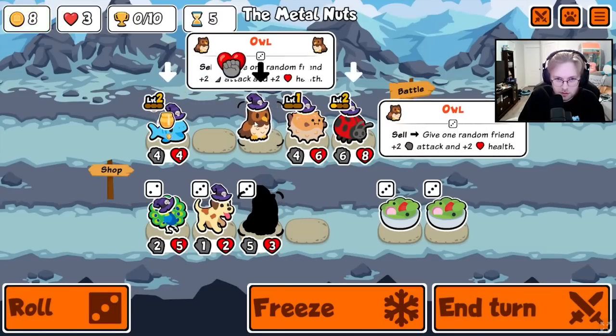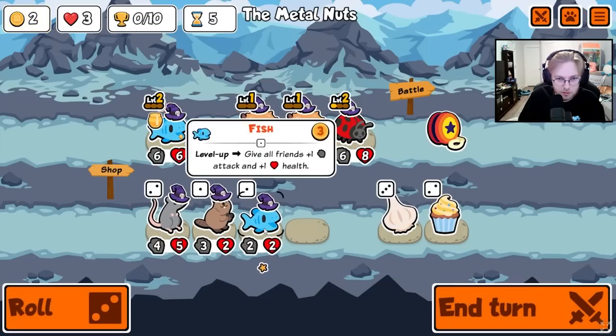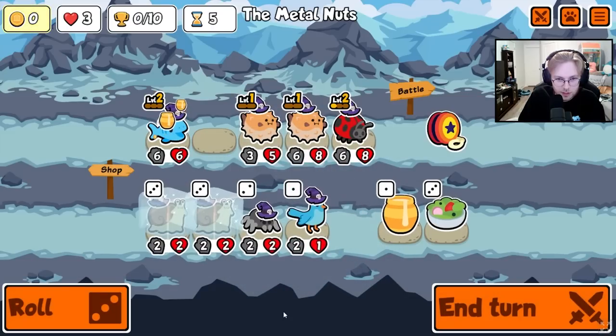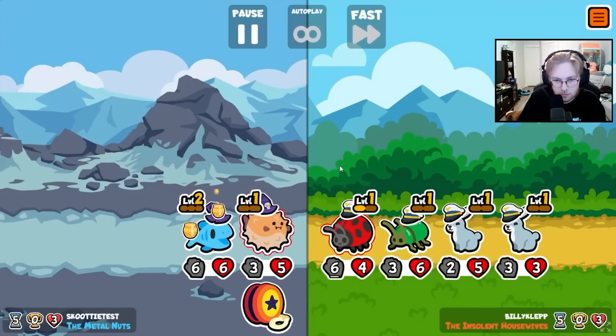Hey everybody! So on the test server, Teamwood just released a redesign of all of the older pets as well as they added hard mode. The redesign for the most part I think is pretty good. And also before people start asking why it was done in the first place, the pets from the turtle pack and the puppy pack used art from Twitter and other free to use emojis. So it makes sense now that they're more popular and have the resources for Teamwood to make the pets their own.